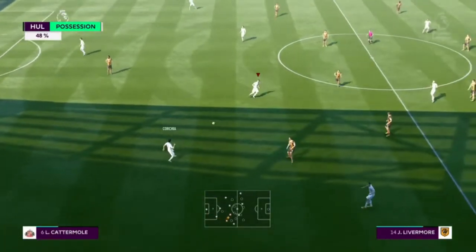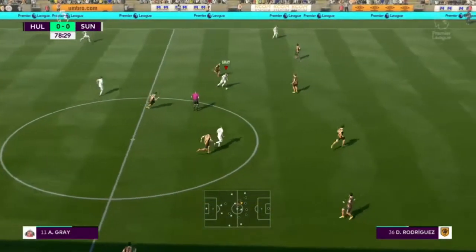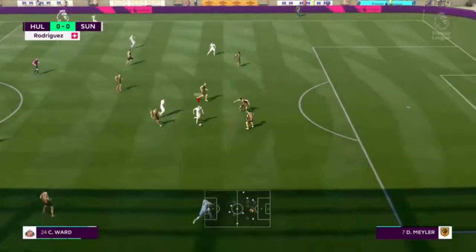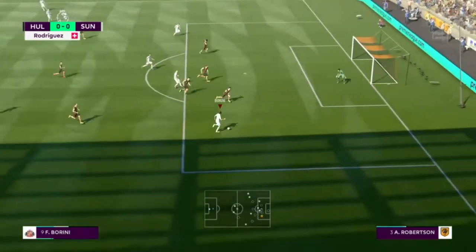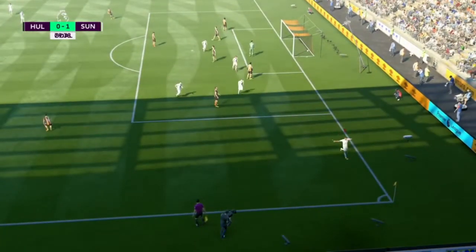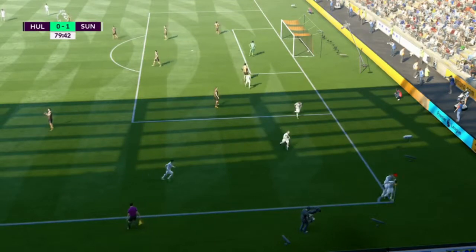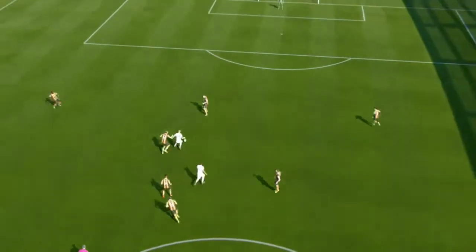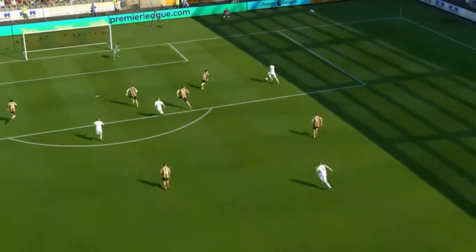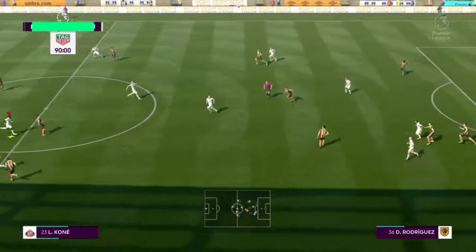We're trying to come forward here in the last 10 minutes. Andre Gray picks it up, plays it into Cameron Ward, Ward sees the run of Barrini and plays it through to him. Barrini one-on-one, has a strike into the bottom left hand corner - a great goal from Fabio Barrini to make it 1-0 to Sunderland with about 10 minutes left. Really good finish by Barrini and a much needed win after losing 2 games in a row in all competitions.